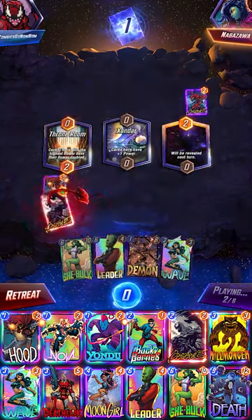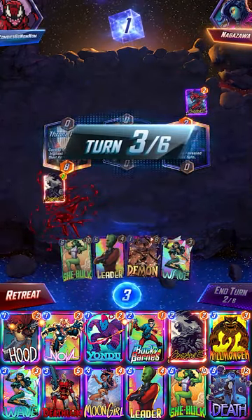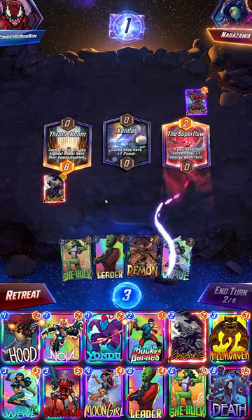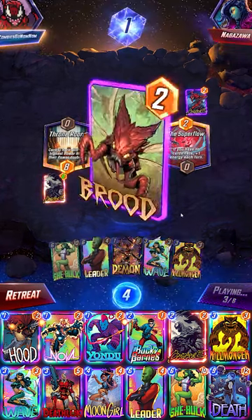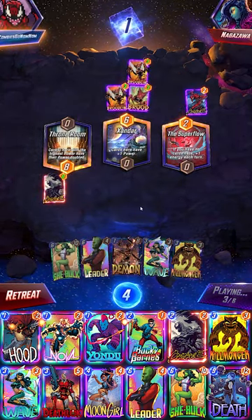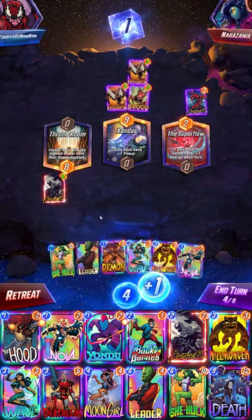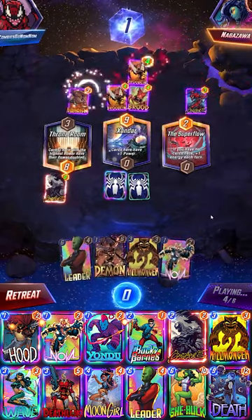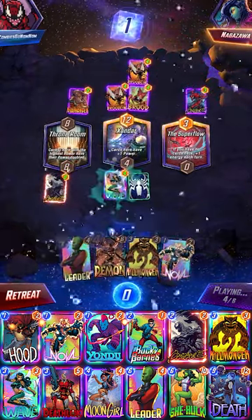They play a Carnage of their own for tempo, so they must not have any really good things to destroy right now. They get kind of unlucky as they played into the Super Flow unknowingly. They're going to get down to Brood, and we're just going to pass the turn here for now. The nice thing about the Super Flow here is it actually allows us to sneak out a She-Hulk earlier than expected.